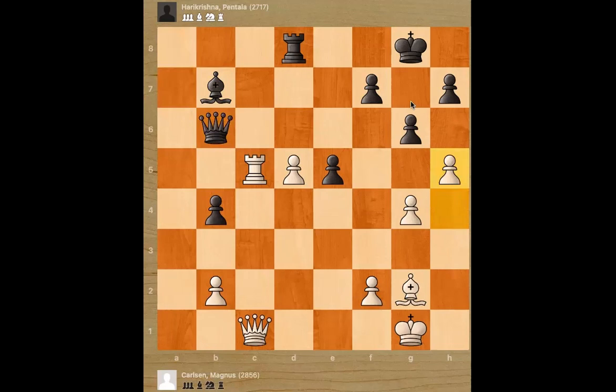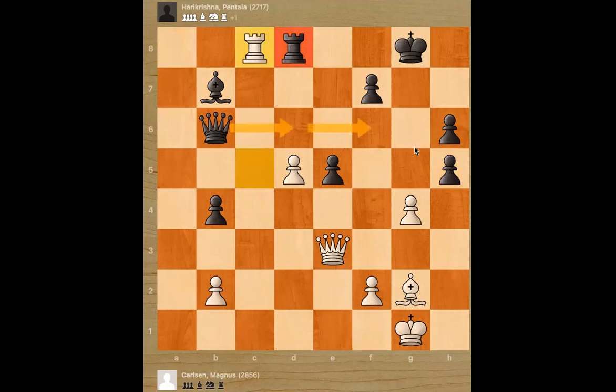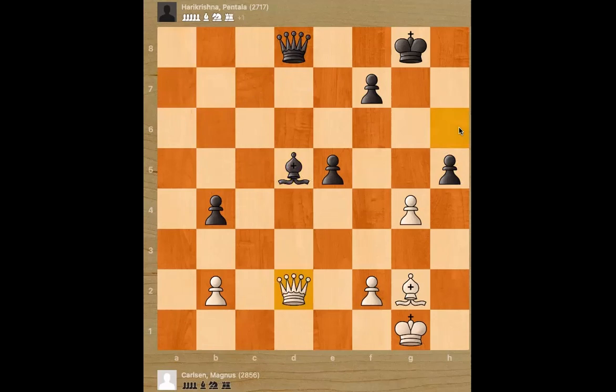Queen b6, pawn h5. If that pawn gets to h6, there can be a permanent problem for black — it will be like a thorn in the throat, and black's king won't be able to move. So black plays h6. If Magnus takes the pawn, he loses the rook, so he plays queen e3. Now takes on h5, and this is where Magnus played rook to c8. Black defends the rook, but then takes, takes, and Magnus gets back on h6. Bishop takes on d5 and queen comes back to d2 — Magnus is winning a piece.